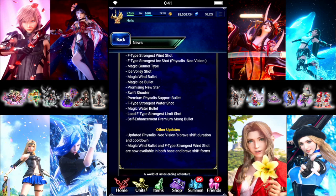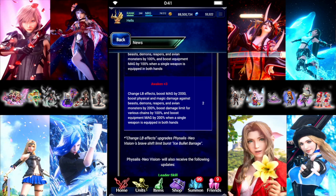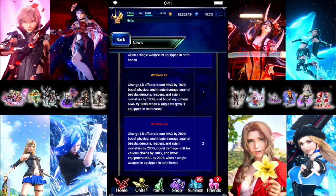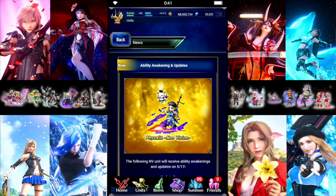Her Brave Shift is going from two turns to a four turn duration. And with the boost, she's getting Flat Magic and the ability to essentially build her as Double Hand. She'll have 200 Chain Cap when Dual Wield, and only 100 when Double Handing, but that's how most Double Hand units are. I might play around with her after the boosts — the last set didn't quite get her fully up to speed.